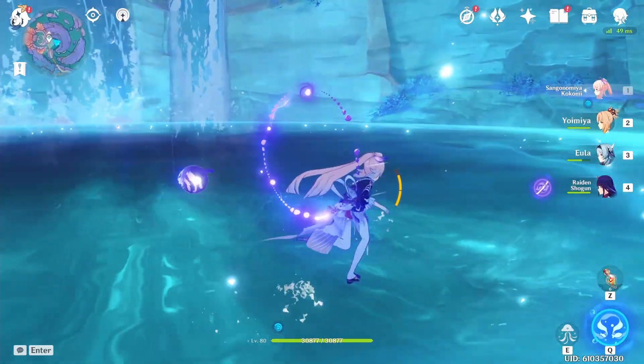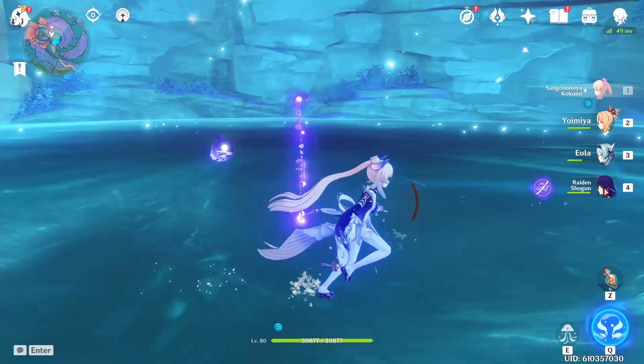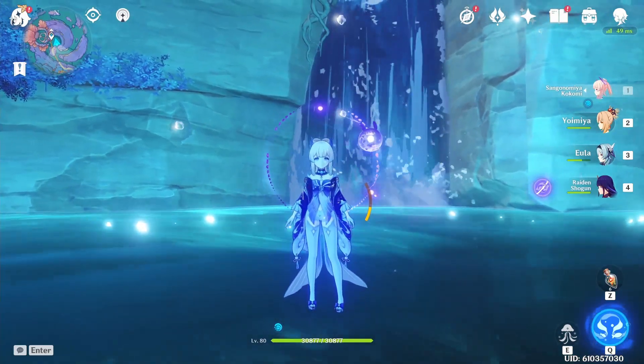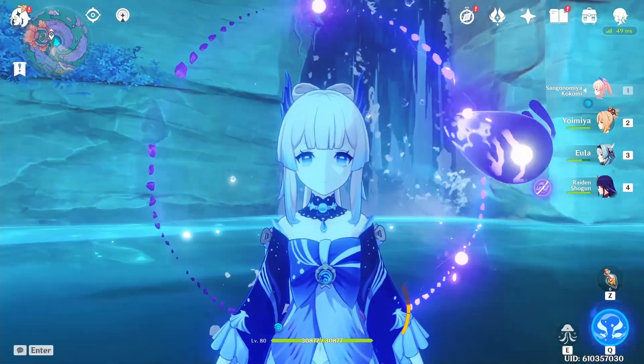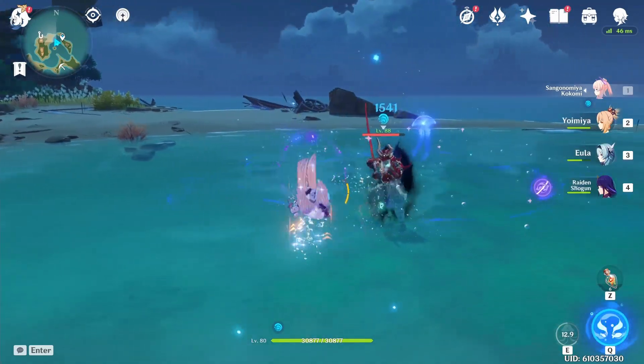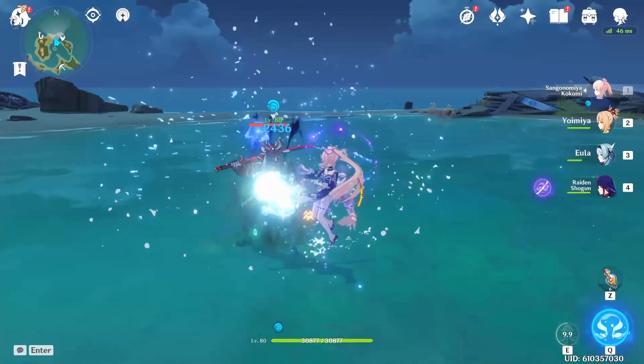Let's see if we can run out of stamina. So even if we run out of stamina, we can still walk on water. That's amazing! Is this going to be one of the powers of the real Hydro Archon? I'm starting to like Kokomi a lot more than I thought I would, because choosing enemies on the water — that's pretty cool.